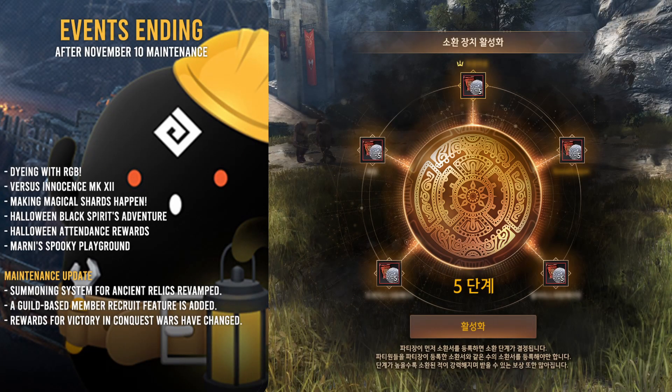The summoning system for the Ancient Relic Crystal Summon Scroll is going to be revamped. What that means is there's going to be a new system for relics when you run them. You can run them essentially in batches so you save some time. That's going to be huge if you need memory fragments and have been trying to run relics.